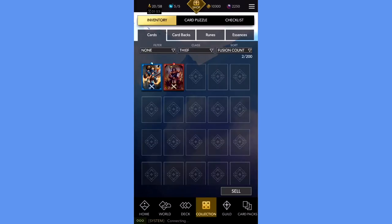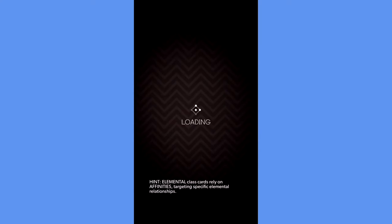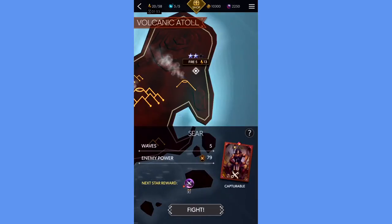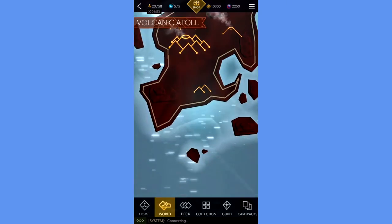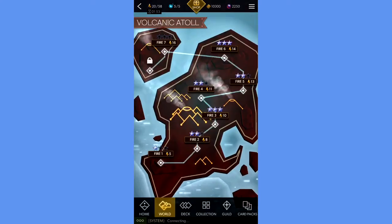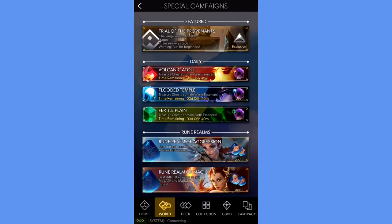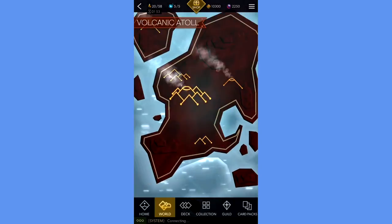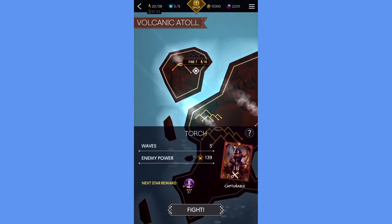The two thief cards I have are both pretty weak cards. One of them I got from the Volcanic Atoll special campaign stages. This is a special campaign and it rotates with several other essence campaigns. Three of these campaigns are available at once right now. As you can see, the Volcanic Atoll has an extra day on the timer, so I'm not sure why that is. Every stage that I've unlocked so far in the Volcanic Atoll has the chance to capture Blaze, who is a 1-star fire thief card.